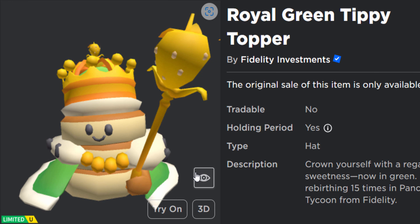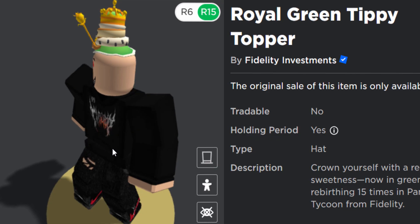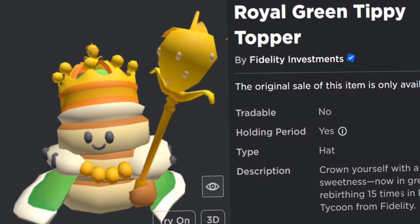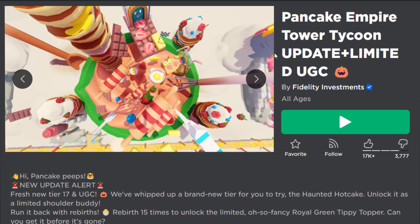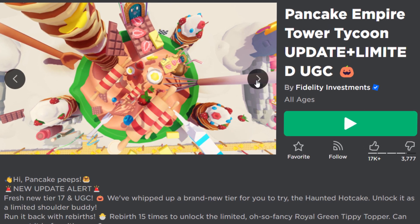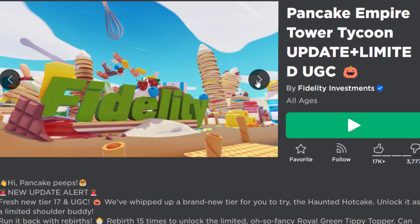Then we also have the Royal Green Tippy Topper. There's loads of stock left for this one apparently, but it takes quite a while - you have to rebirth 15 times, which is insane. I'll show you what to do anyway.